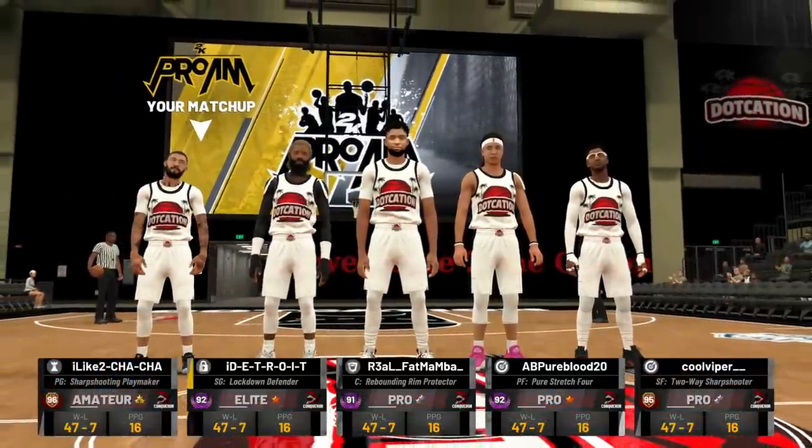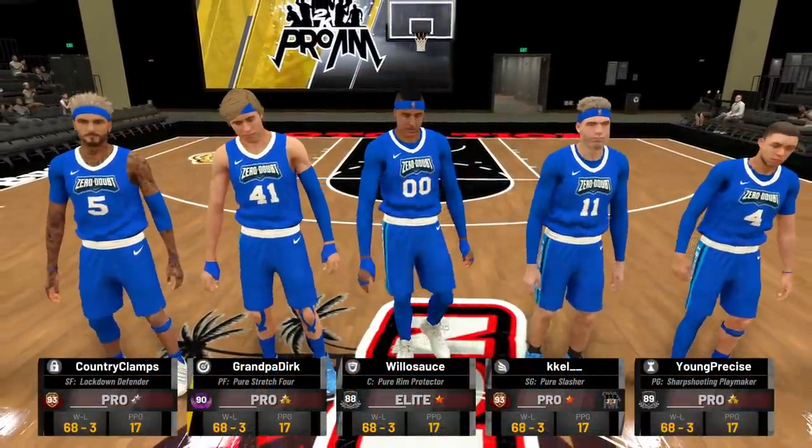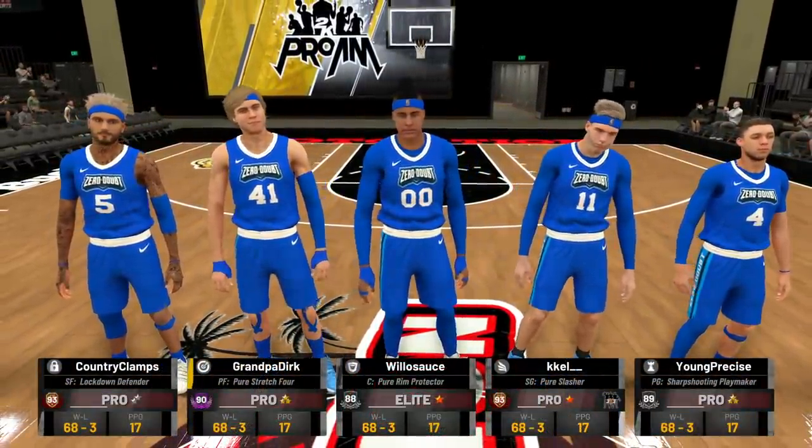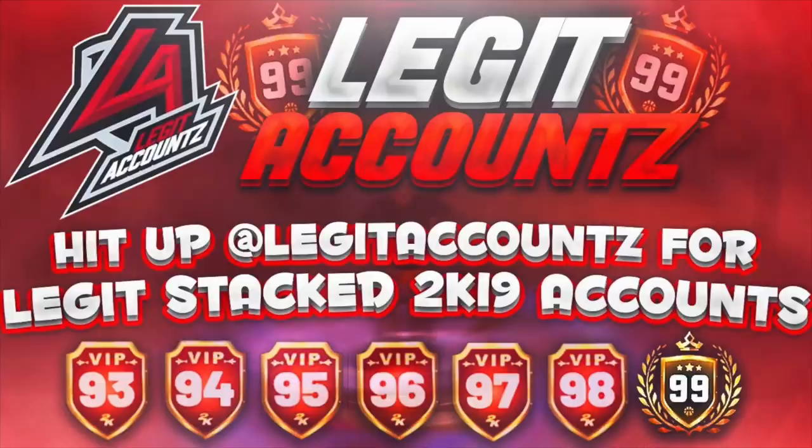I'm back on the 6-4 play sharp — I'm only an 89 overall right here. I made this player because it's a lot faster, I can dribble faster, and I can especially do the dribble glitch.